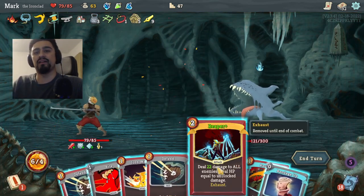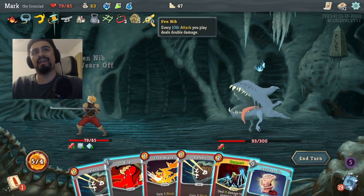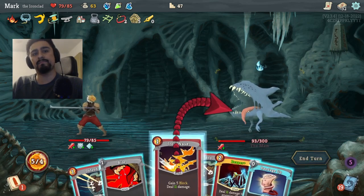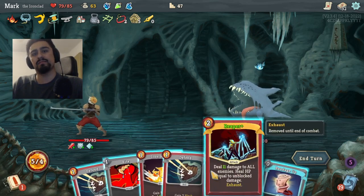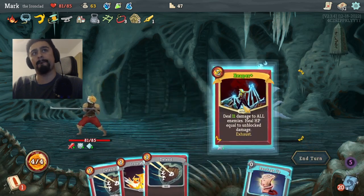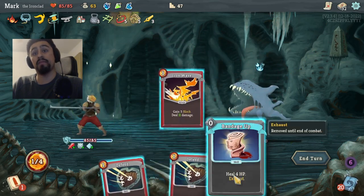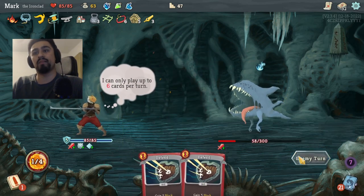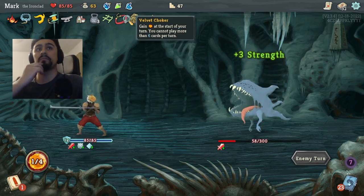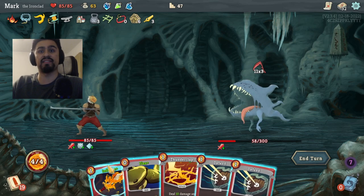We're going to see what I pull off the offerings — that's actually pretty cool. 28 damage — is that not the double? Maybe I'm blind. Also, I have the Velvet Choker which only lets me play six cards per turn, but it gives me an extra energy which is nice.